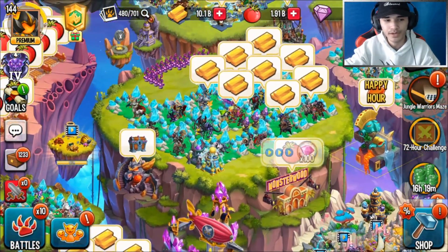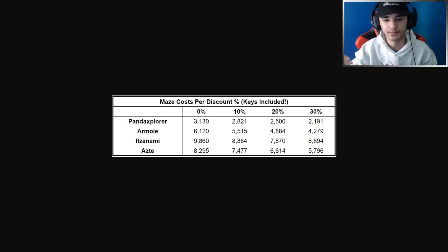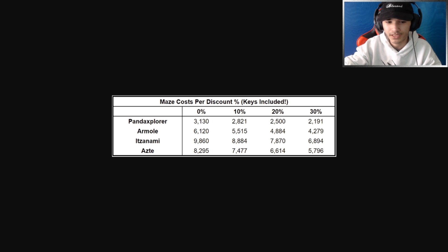Let's go over the maze costs per discount including keys. For Panda Explorer it's 3,130 with no discount. With discounts: 10% is 2,821, 20% is 2,500, and 30% is 2,191. For Armo — the epic monster — it's 6,120 at 0%, 10% is 5,515, 20% is 4,884, and 30% is 4,279. Those costs are to get the monster fully, not just the keys.